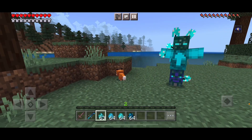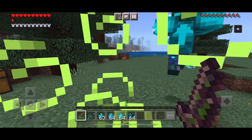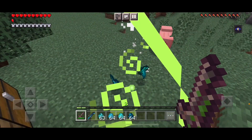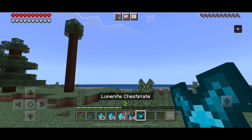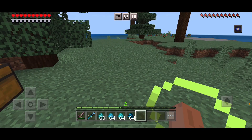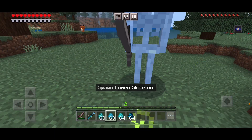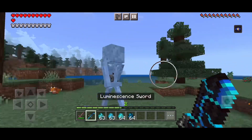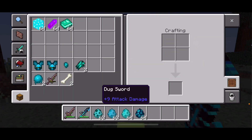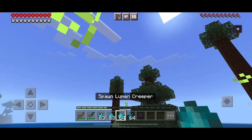Lumen zombie — there we go. That's a very cool design. These guys — I just placed in the aluminate sword. How much damage? Plus nine. And plus nine. So these two swords do the same damage.